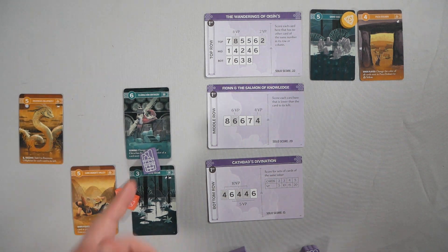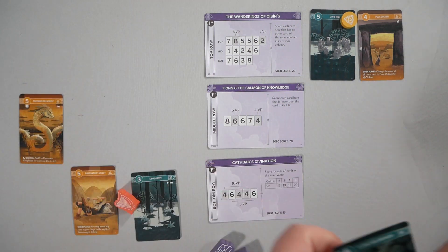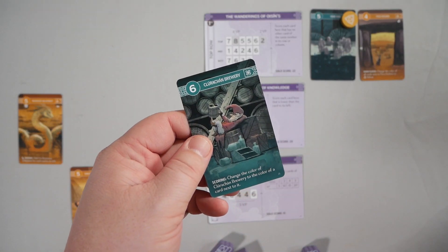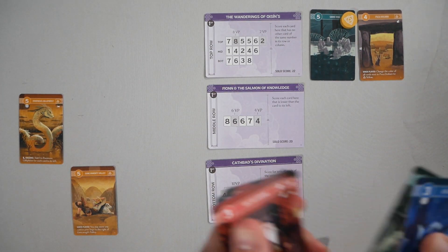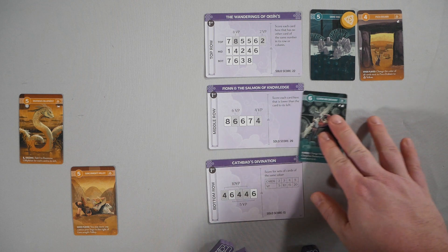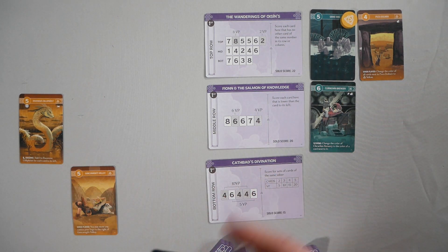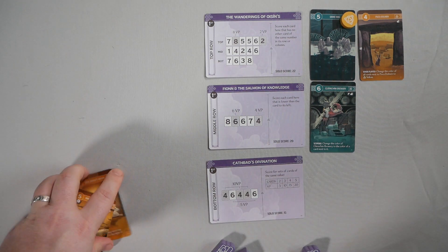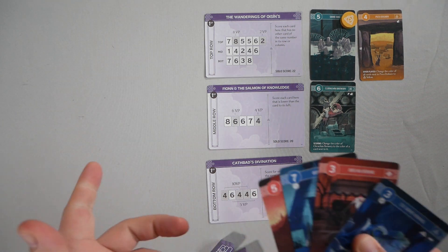They would take another card and then I would go — we're going to grab the brewery. Then they'd grab their last one as I'm putting mine down. This would change the color of the brewery to the card next to it. You would just play a card down. Then you're going to discard a card from your hand, discard any cards left there, reset up, and play over five rounds.